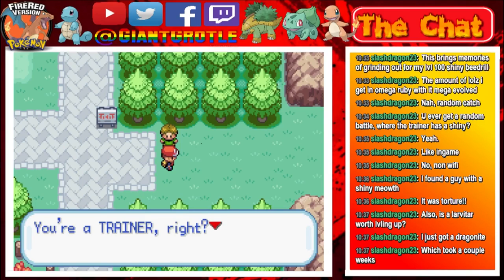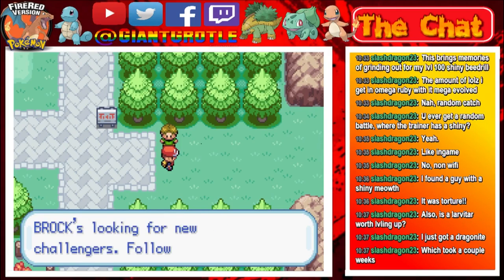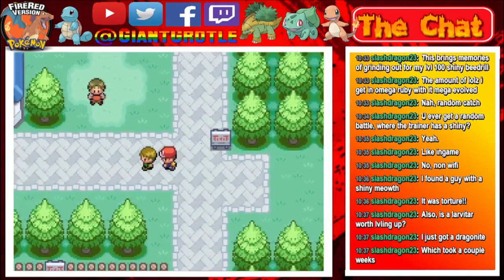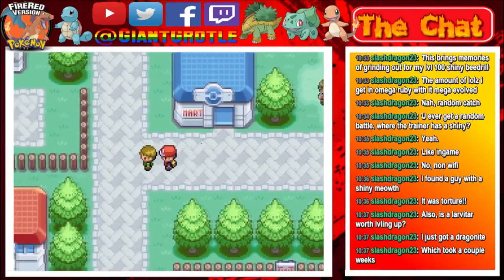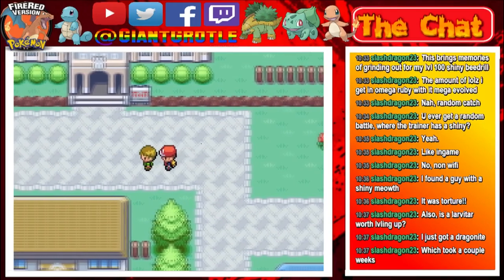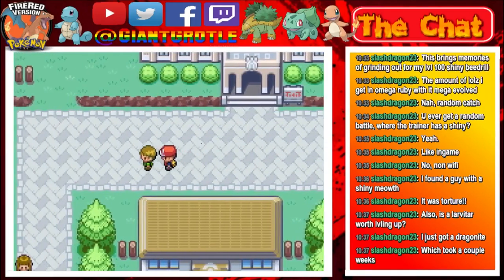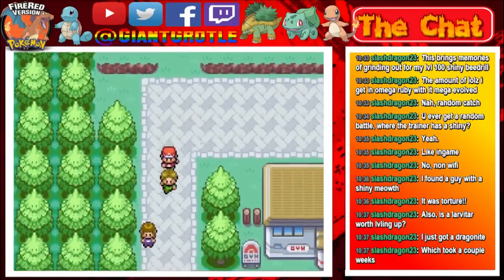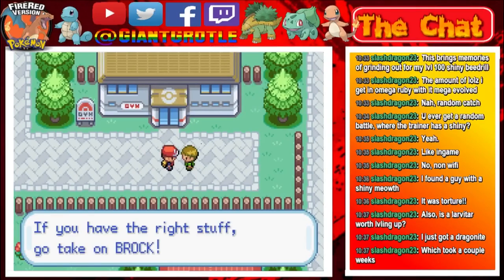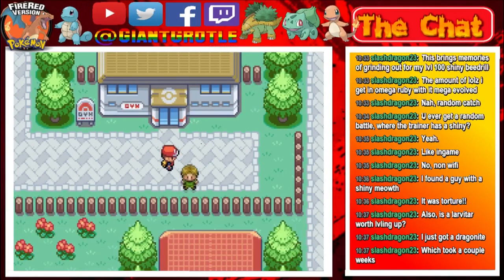The NPC says you're a trainer, right? Rock's looking for new challenges — follow me. He just takes you to the gym, basically. Then he says: if you have the right stuff, go take on Brock. I like this music.